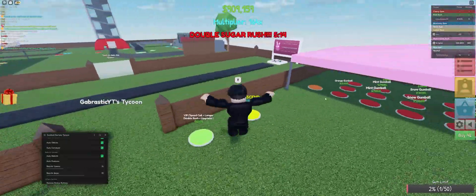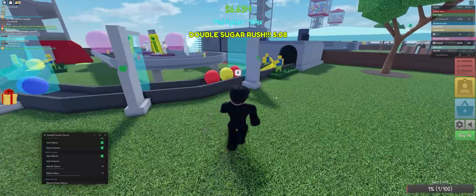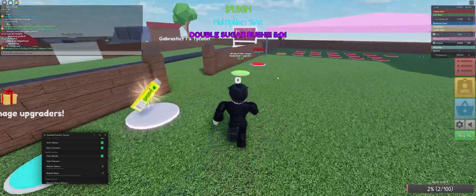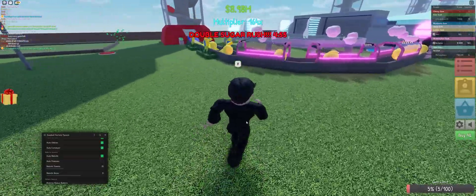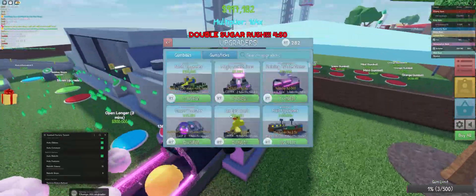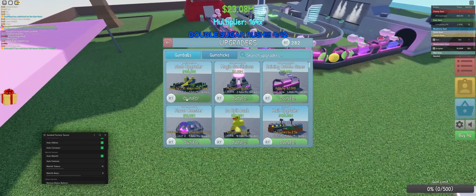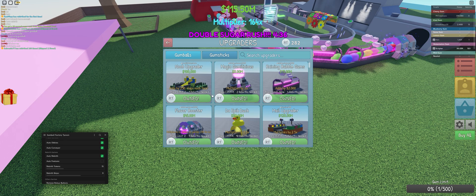Rebirth tokens don't matter much since the rebirth skip update. You can set your rebirth skips here for when you want to rebirth skip. If you set it to nine rebirth skips, that equals about 10 skip lives — so just add one to know how many rebirths you'll actually do. Next is Auto Features, which will automatically buy features for you, but it will prioritize upgraders over features if you can afford one.